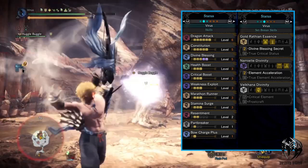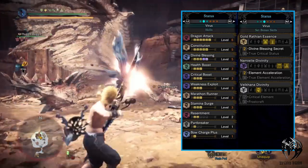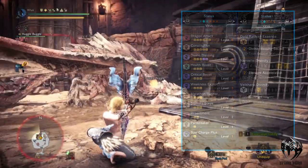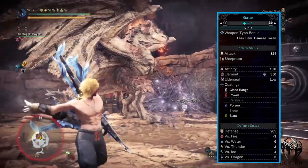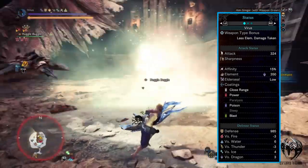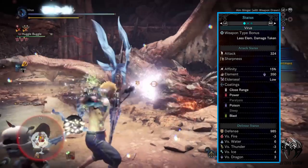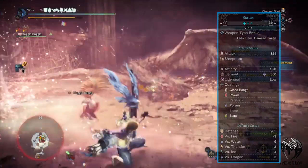We also have divine blessing secret from 2 sets of Gold Ruffian armor, which grants 2 extra levels of divine blessing. Element acceleration from 2 sets of Namiyo armors increases elemental damage when continuously hitting a monster. In total from this build we'll have 324 attack, 15% affinity, 350 dragon element attack, low elder seal, and a massive defense of 985. This build is a tiny bit weaker against fire and thunder but stronger against water, ice, and dragon element.